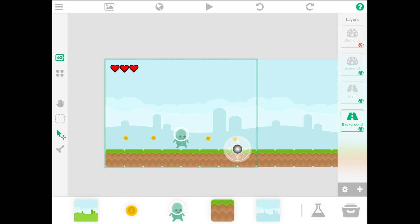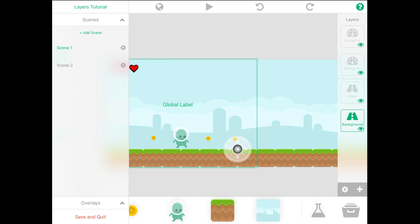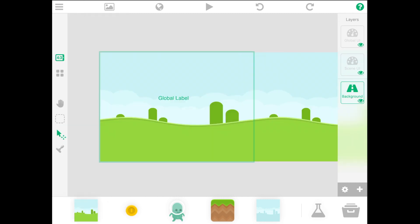Finally, we have the Global UI layer. If I set this to visible, you can see I have a global label. Objects in the Global UI layer are shared between scenes — so I have a global label in this scene, and if I go to a different scene the global label appears there too. The Global UI and Scene UI layers appear in your project as soon as it's created, but you can create these layers as many times as you want.